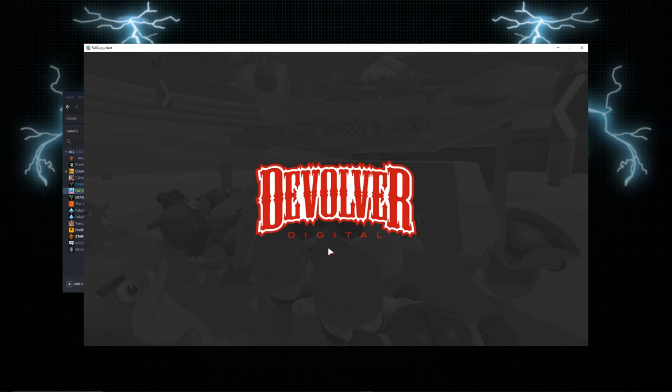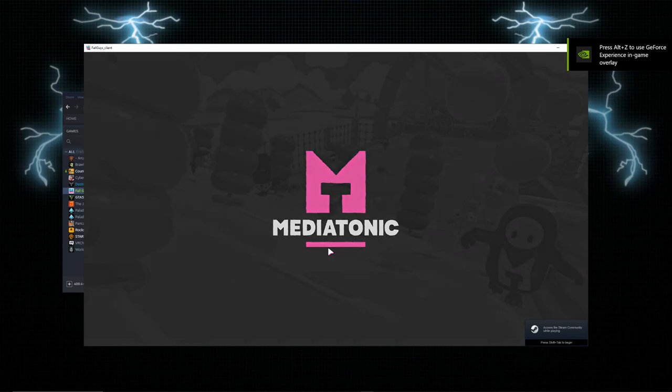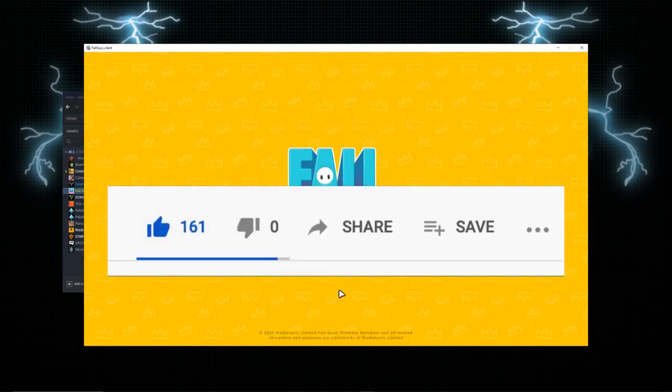This should fix it most of the time — it doesn't always fix it, but most of the time it does. So those are the three ways to fix the Fall Guys cursor glitch. Of course the best way is to press the Escape button. If you guys enjoyed this video, make sure to subscribe and hit that like button, and I'll see you guys in another video.